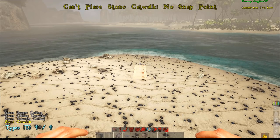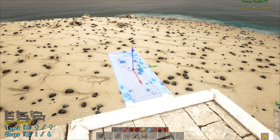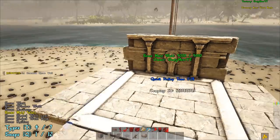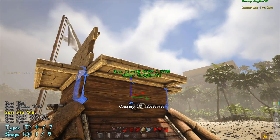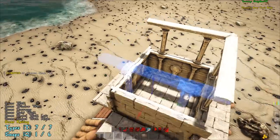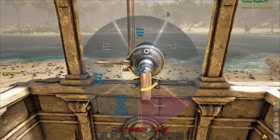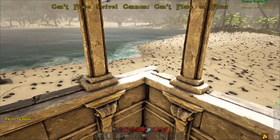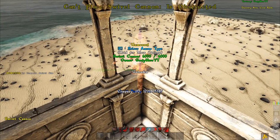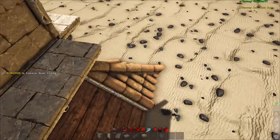You do the same exact thing up top that you did down below — place those four halves, place the railings, and then place the ceiling on top. The swivels on the top go in the corners, so you place one here, one here, one here, and one here — and that's where you get your 360-degree coverage.